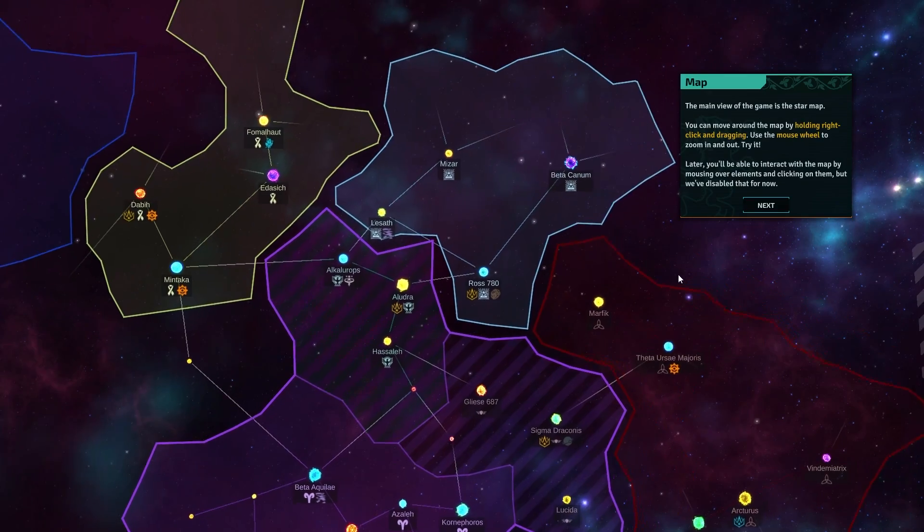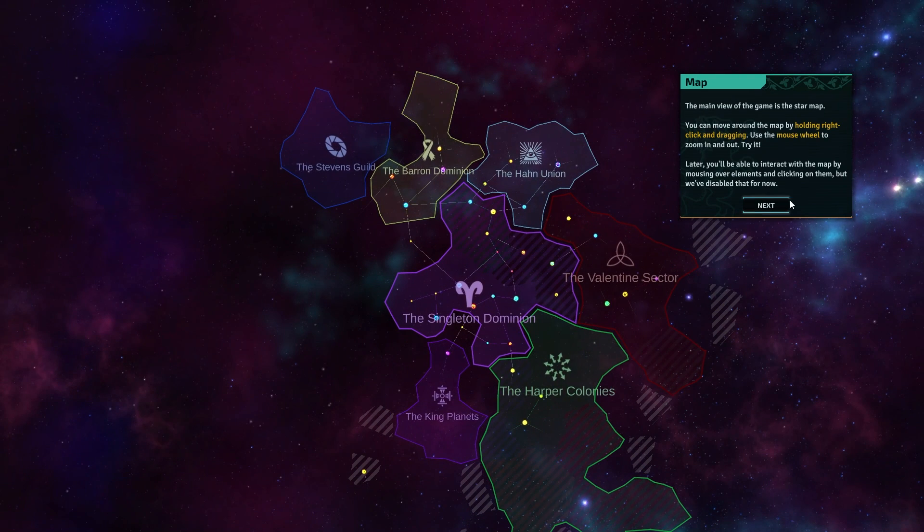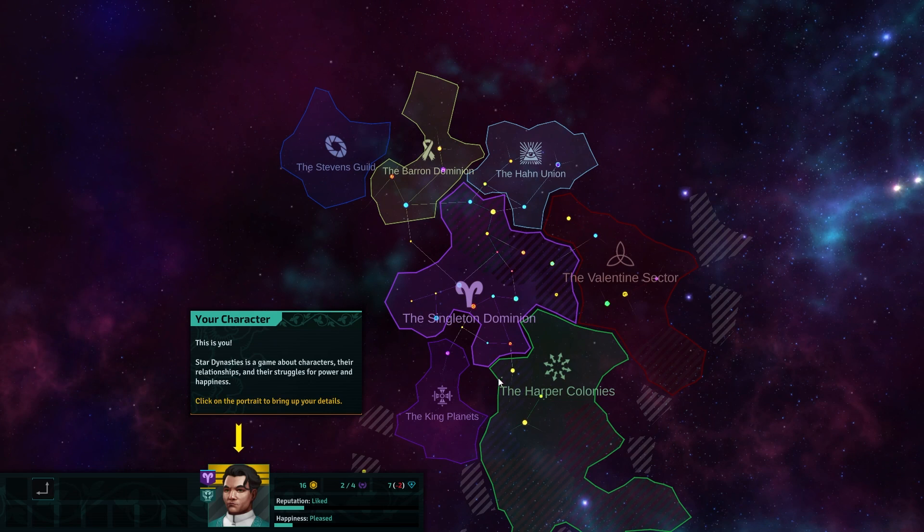Main view — hold right click and drag, use the mouse wheel to zoom in and out. Okay, so this is the world. Later, you'll be able to interact with the map. Drip feed me the game, please.